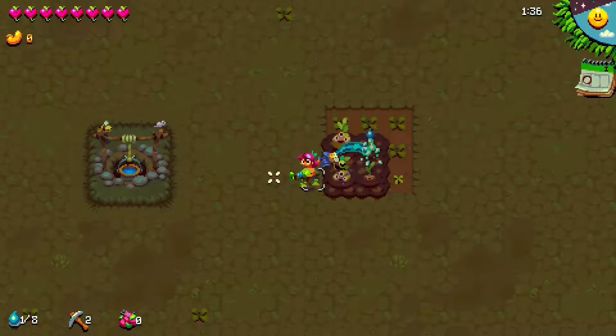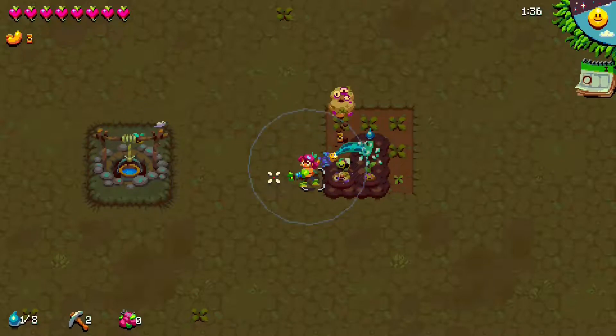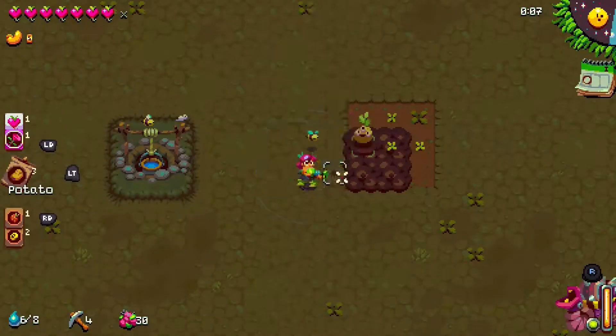Now that we know how to plant crops, it's important to know why we're doing it in the first place. The goal in planting crops is to get cashews, or money. Money can be used to buy various things to help you along the way. As you see here, when we harvested our one potato plant, we got three cashews. The total amount of cashews you have can always be seen in the top left corner.